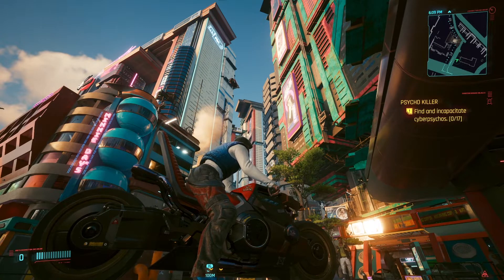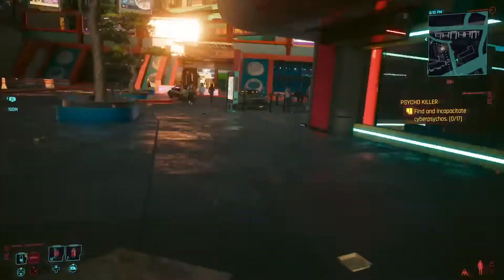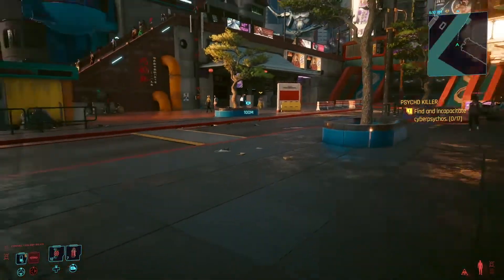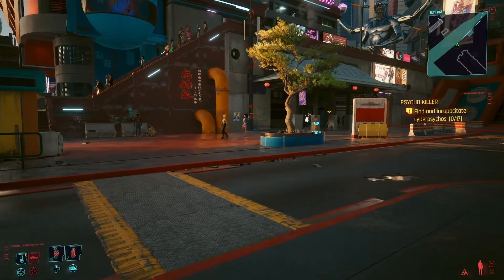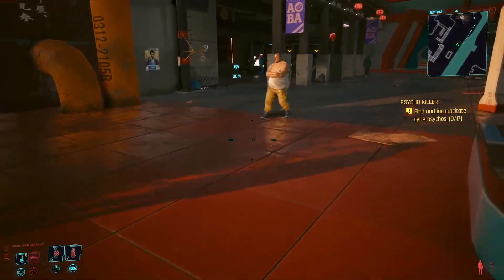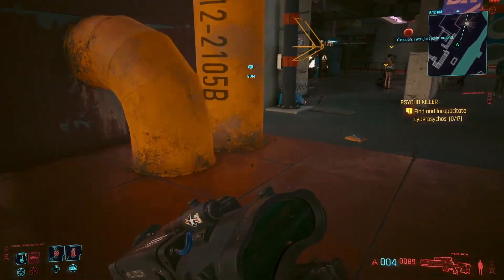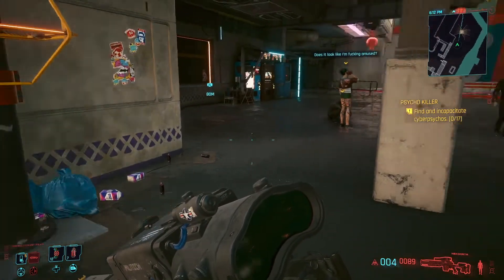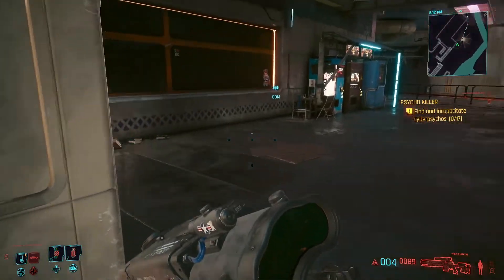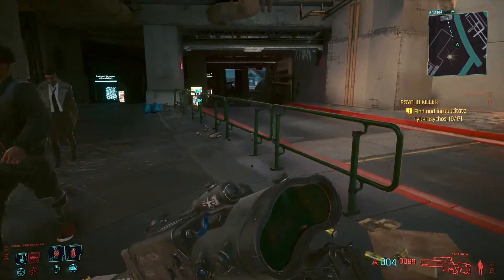Welcome back to Cyberpunk 2077 next-gen update on Xbox Series S. We got a motorcycle now - just stole it from some dudes we killed. We're doing some random missions right now. The cyber psycho mission is on screen but we're not doing that yet - we need to get some non-lethal weaponry before we do that.